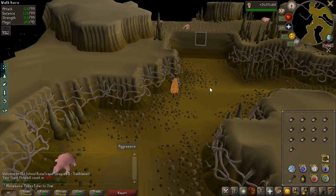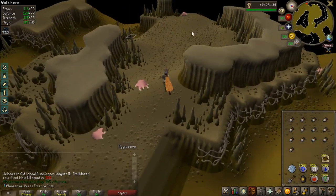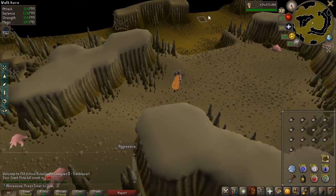I'm just going to stop at 100, turn in the 100 claws to get the points, and then do something with some stuff I have in my bank — I'll show you in a sec.